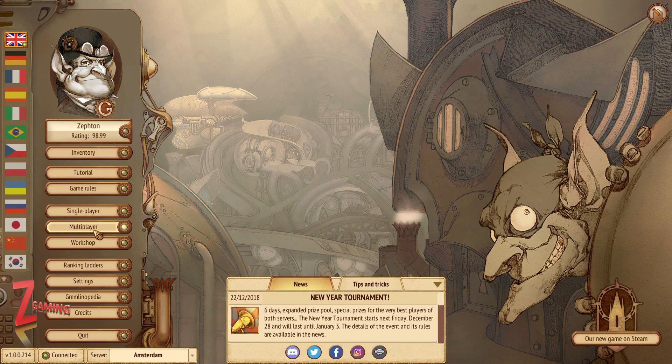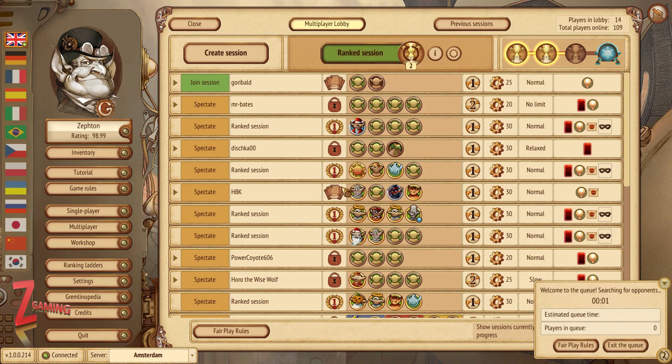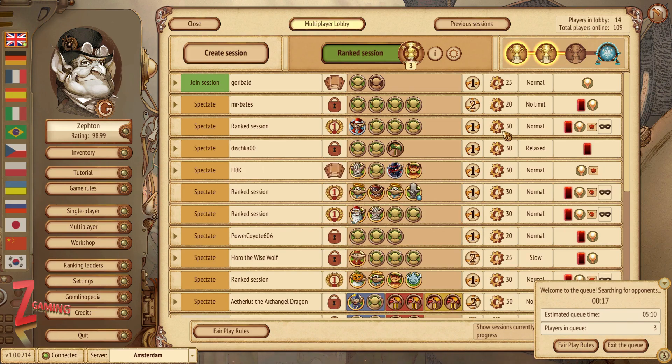I'm going right into the multiplayer. I would play single player but it's no fun because everybody's after you — their whole goal is to try and stop you. So we've put on the ranked session. While we wait I'll explain as much as I can. Every game requires a certain amount of points to win. In ranked matches there are always 30 points, and there's a time limit on your turn so people don't procrastinate all day.